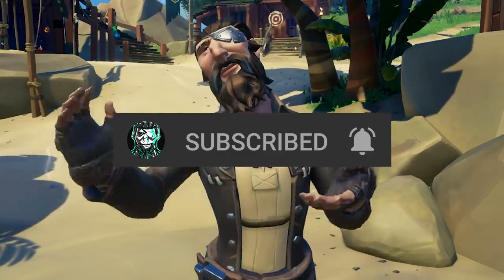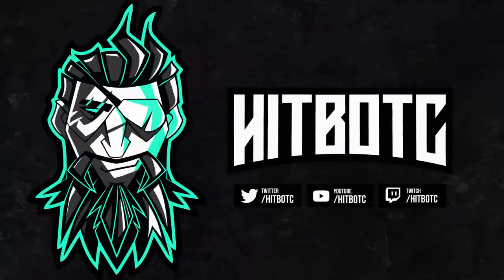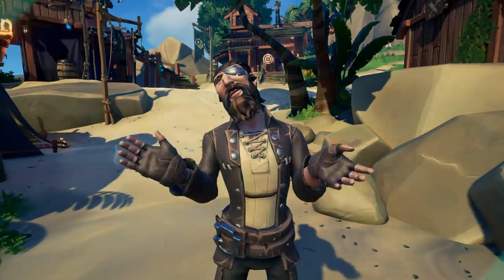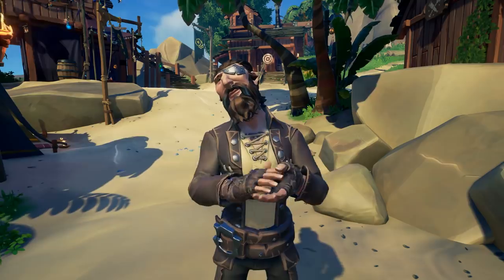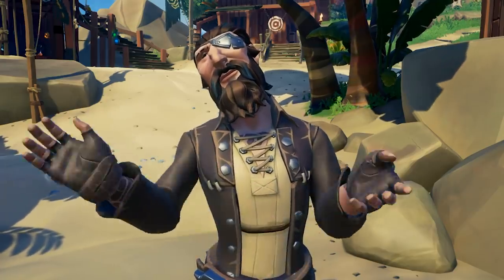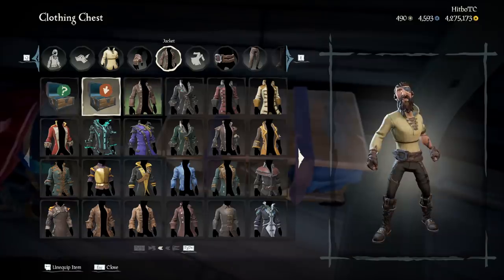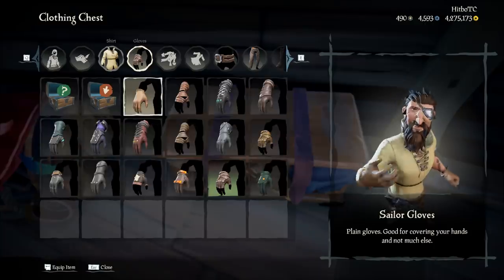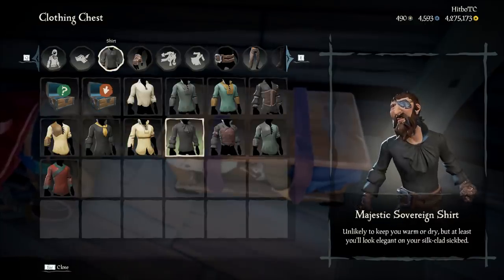Now let's jump into this guide, or as some like to say it, let's get our sneaky sneak on. The most important element in any good sneaky sneak is you have to dress the part. Now I know a lot of you pirates like to look a little extra fancy, but the truth is to pull off a good sneaky sneak, you need to make sure you're dressed for success. Find a combination you like and always wear it.